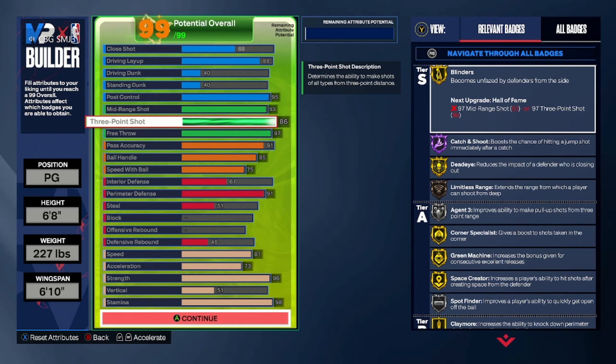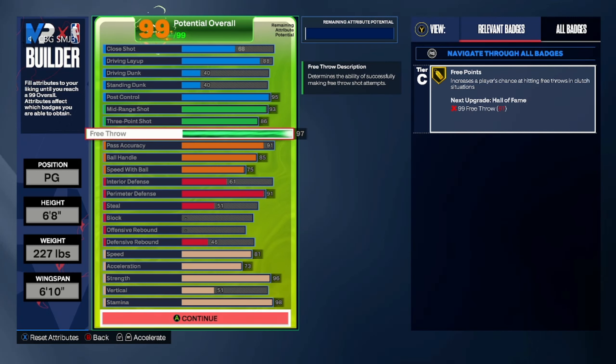Then we got an 86 three-point rating. This 86 three is really nice — it gets you Agent Three on Silver and Limitless Range on Bronze, so we should be able to shoot some limitless shots as well as fade for threes. The Silver Agent Three is definitely really nice to have. I got a 97 free throw just because I didn't know where else to put it, plus I wanted to have a high free throw.